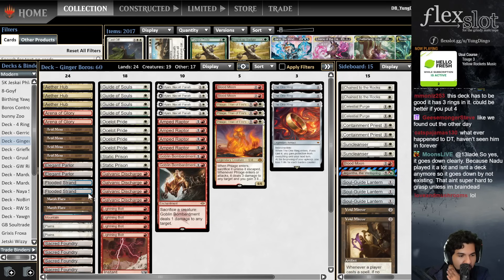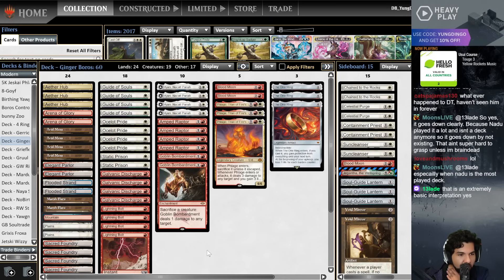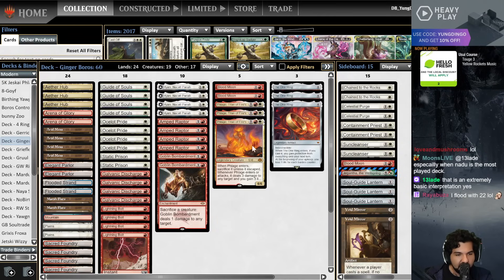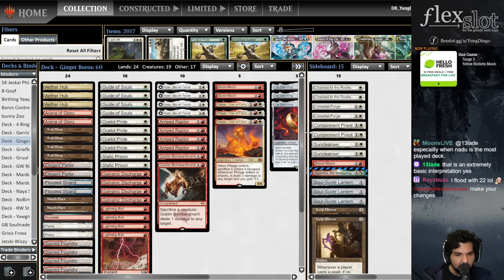We got three copies of Aether Hub, the two Elegant Parlors, fetches and shocks, the Sokenzon and the Planes with two extra lands. As is Energy tradition, we got our four Goddess Holes, four Ocelot Pride - pretty staple. Got our Galvanics and our Bolts. I don't know if I like the fourth copy of Galvanic, but I definitely think at least three is necessary. Then four Bolts, two Static Prisons as additional removal, four Johnnies, four Amped Raptors, and two Goblin Bombardments to go along with the Johnnies. Two Blood Moons, three Flages - not the full four Flages that I like.